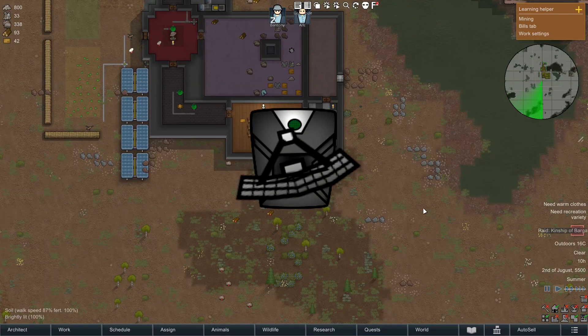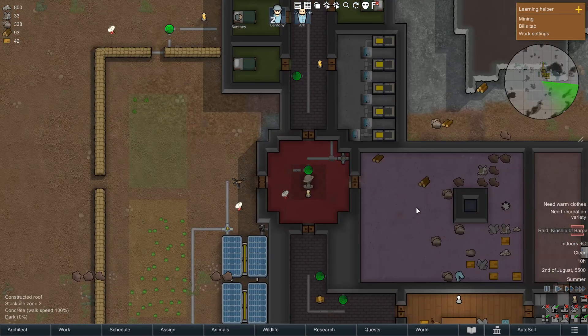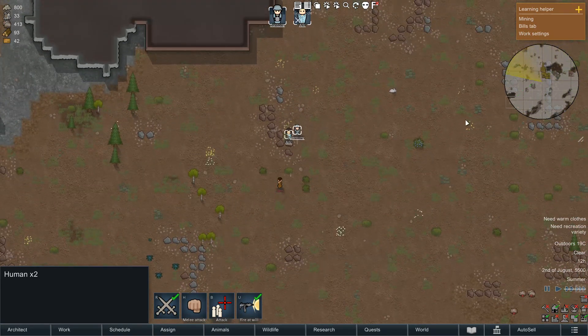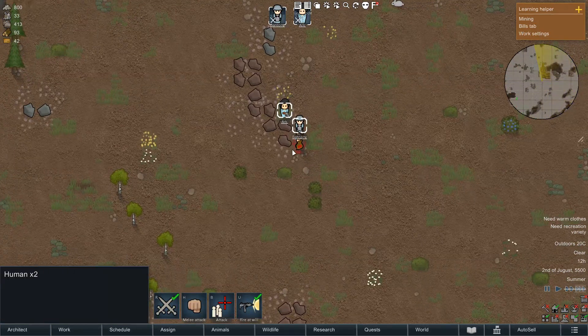Lastly, we have the radar, which requires PowerLogic radar research. Now the radar isn't a proximity sensor, but is more accurately a danger sensor, and can't differentiate between different threats like a normal proximity sensor can. If a raid enters the map, danger level is usually high. If a pawn gets attacked, it can increase the danger. Basically any time the music goes intense.